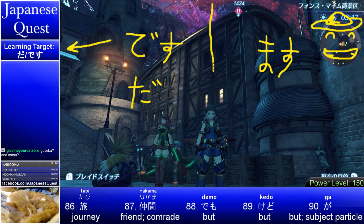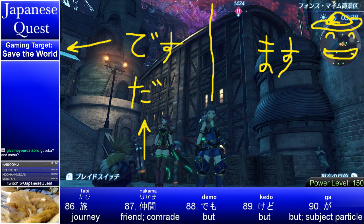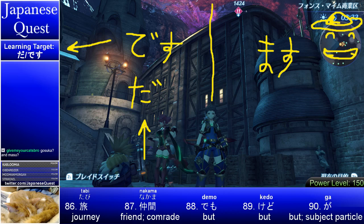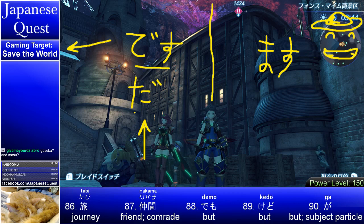So what I wanted to talk about a little bit before we start — our target today is here. Of course, our target is to, in the game, save the world, continue in the game. But there are two quests here: the quest in the game, and the quest in the Japanese language. We're playing the Japanese Xenoblade 2. And today, what we're looking for is desu and da.